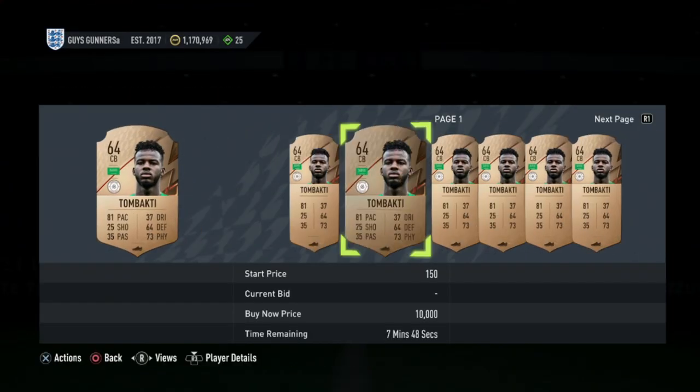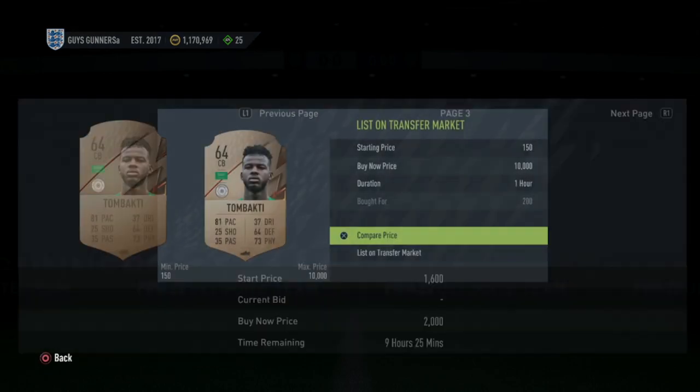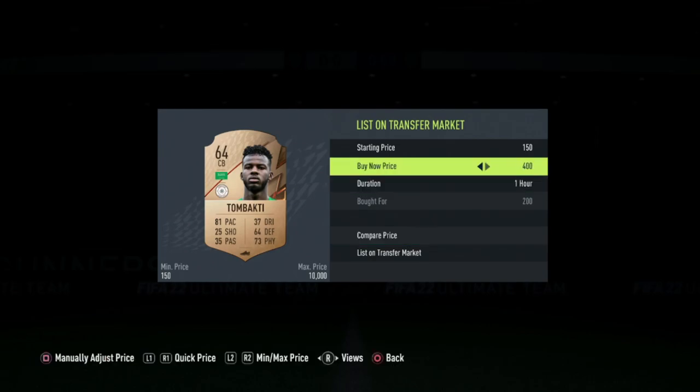For example, this Tom Bakhti here, which we picked up for 200 coins — we know we can get at least 400 coins for these cards, therefore making double coins every time with these trades.